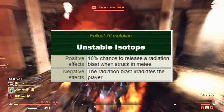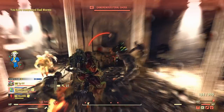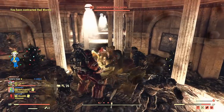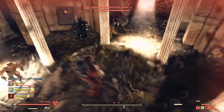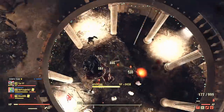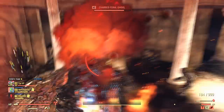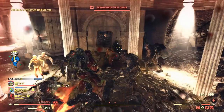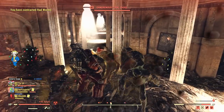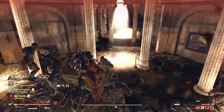And lastly we have the Unstable Isotope mutation, which is basically the same as Electrically Charged but with a slight twist. This gives a 10% chance to blast melee attackers with a small amount of damage and radiation, with the same negative of inflicting some of that damage onto yourself. This is not recommended for bloodied builds since you may accidentally kill yourself, but if you are a full health build, go for it.